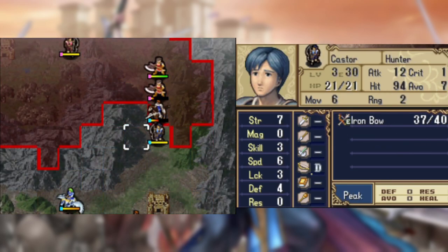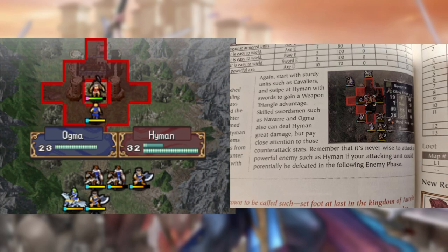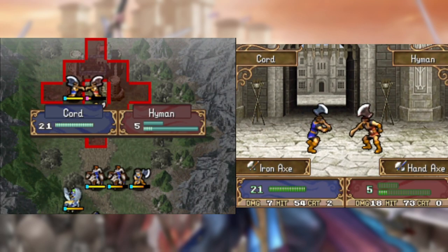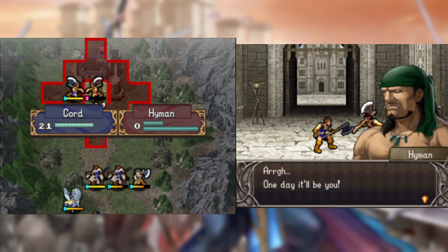After that fantastic level up, Ogma is able to use Navarre's killing edge to score a crit on the boss, which lets Bored easily take him out. Now it's time for the chapter where we can recruit our lord and savior.